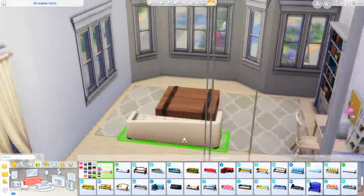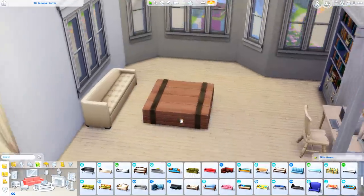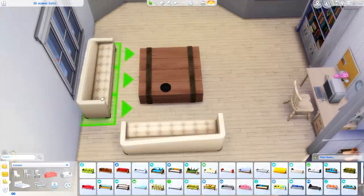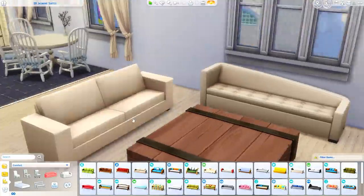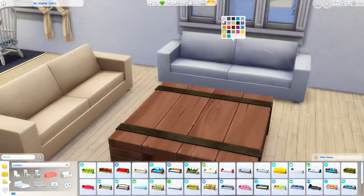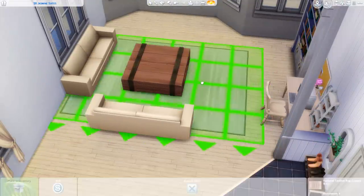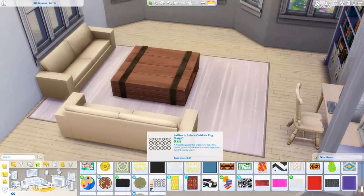Anyway, we're using this coffee table. Is this from Seasons? I feel like it matches the furniture style of Cats and Dogs, but I think it's from Seasons. I thought it worked really well in here. It's so pretty - it's like a coffee table I would really enjoy in real life. That's the coffee table I picked.